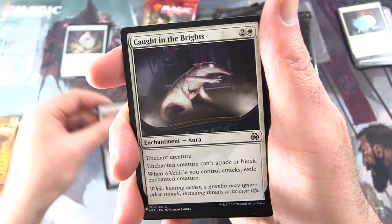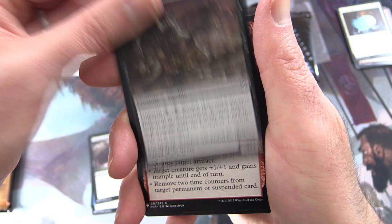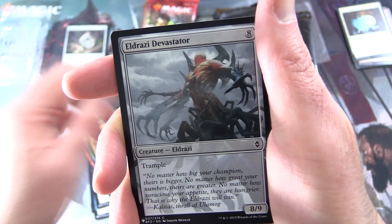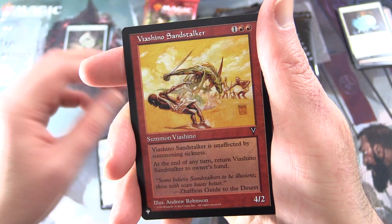We have a Jubilant Mascot, Caught in the Brights, Retraction Helix, Charter Course, Gormag Angler — Zombie Fish — Dragscape Zombie, Fury Charm, Miner's Bane, Stalking Tiger, Fierce Empath, Martial Glory, Eldrazi Devastator. I don't believe they'll be back in Zendikar Rising — I think they were banished for good, or at least we hope so.